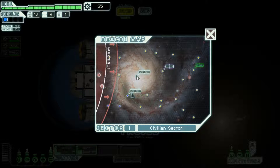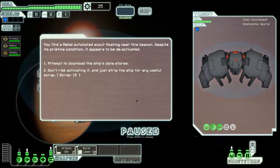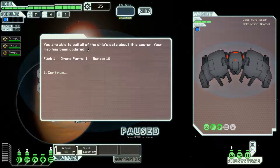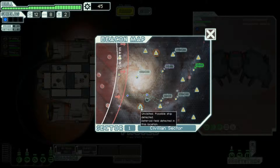Moving on. The quest marker is there, but I can't jump directly to it. The rebel fleet is starting to catch up, so I can't dilly-dally. We find a ruined automated scout floating near a beacon — despite its pristine condition, it appears deactivated. We download the ship's data storage. Your map has been updated — possible ships detected, asteroid field detected. There's a store here too.